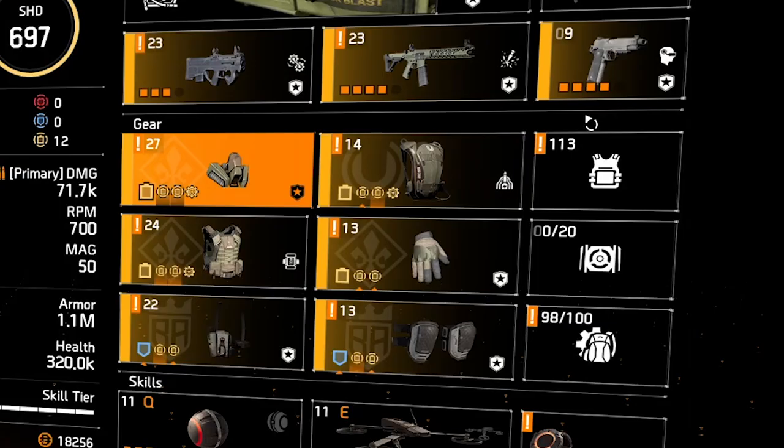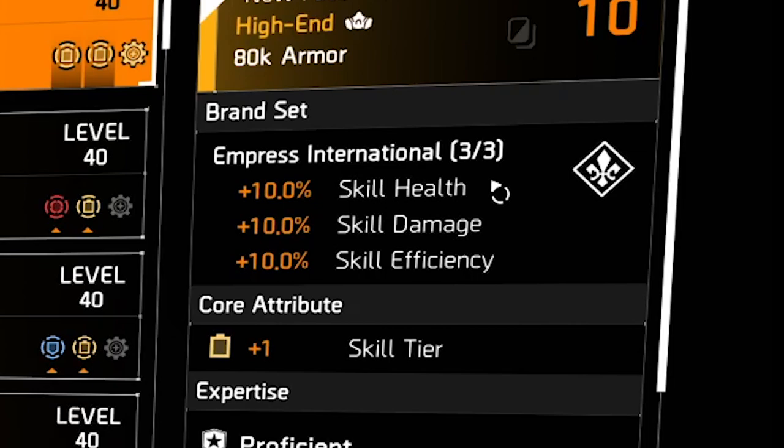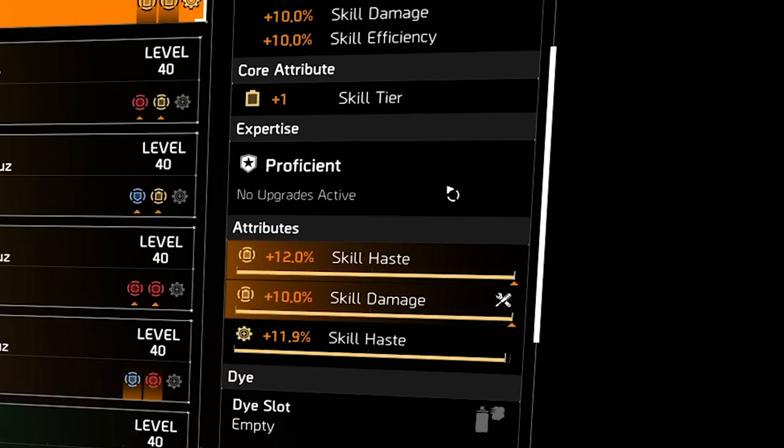Now let's look at the armor pieces. The mask is Empress International — first bonus is skill health, second is skill damage, and lastly skill efficiency, all at 10%. Skill efficiency is a new stat that's basically a combination of multiple skill-related stats: skill damage, skill haste, skill duration, skill health, repair skills, and even status effects. So that one word covers all of those. The core attribute is plus one skill tier. Mods I have are skill haste, skill damage, and another skill haste mod.